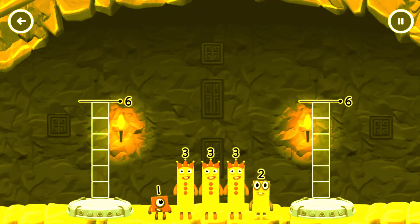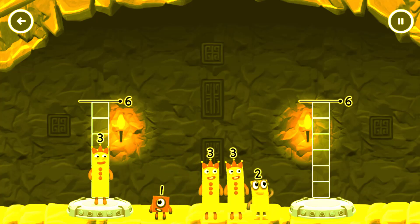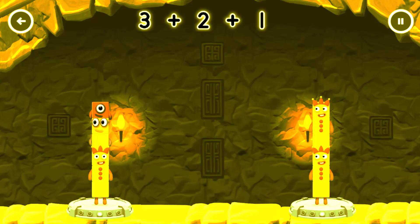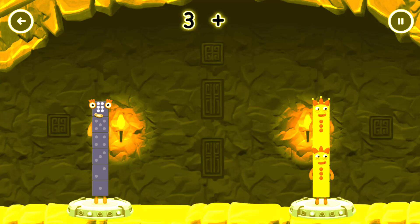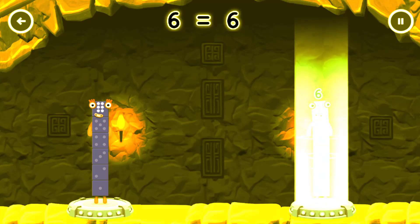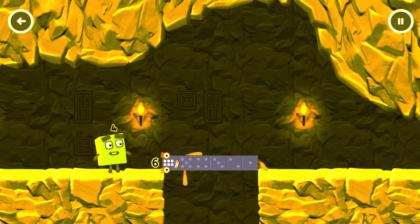Share the number blocks evenly to make two groups of six. Six, two, one, three. Correct! Three plus two plus one equals six. Three plus three equals six. Six, six, six equals six. Six, six, six — well done!